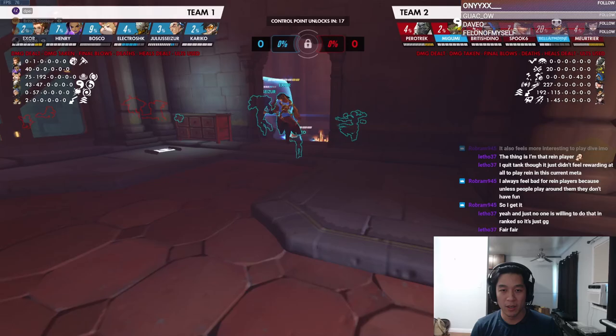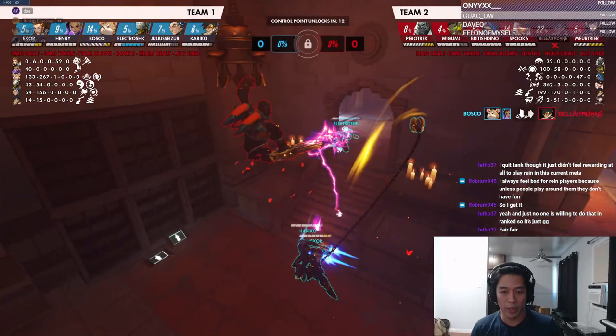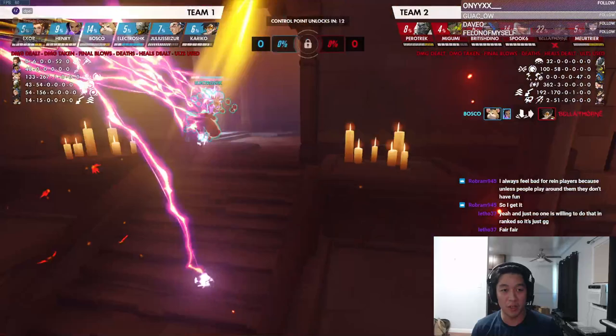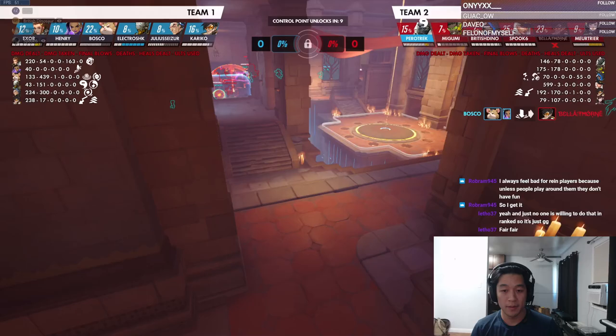For example, jump here, maybe Zen and Brig go this way and Sigma is left outside — then you just kill the Sigma, dive the Sigma, because Zen and Brig will get bubbled off. But here you guys kind of wait and only go for the backline when really you should jump here, body-block the Brig, and kill both Brig and Sigma. This is what I mean by a tail: this is the head of your team, this is the tail. The more you run Lucio comp, this tail gets exposed.